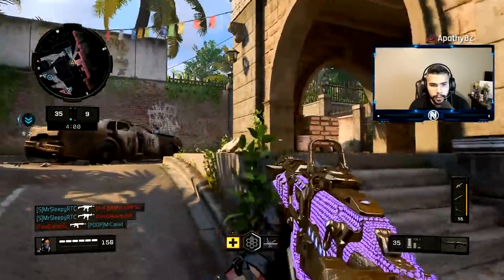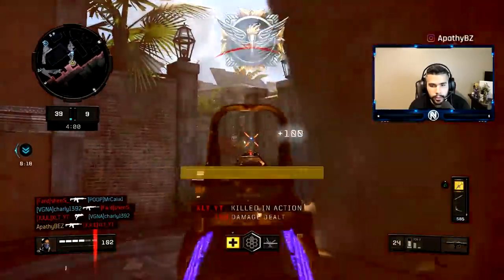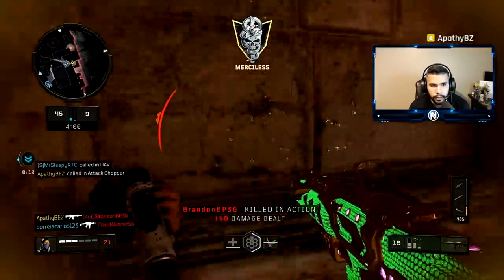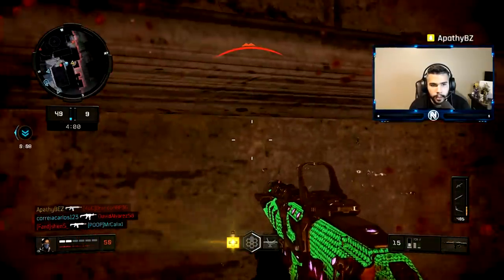When a gun has less flinch, obviously you can shoot it straighter — you struggle less with that aspect. These guys are still coming for me — they're coming for me. Oh no, I'm gonna get pinned here, hope my teammate helps me.